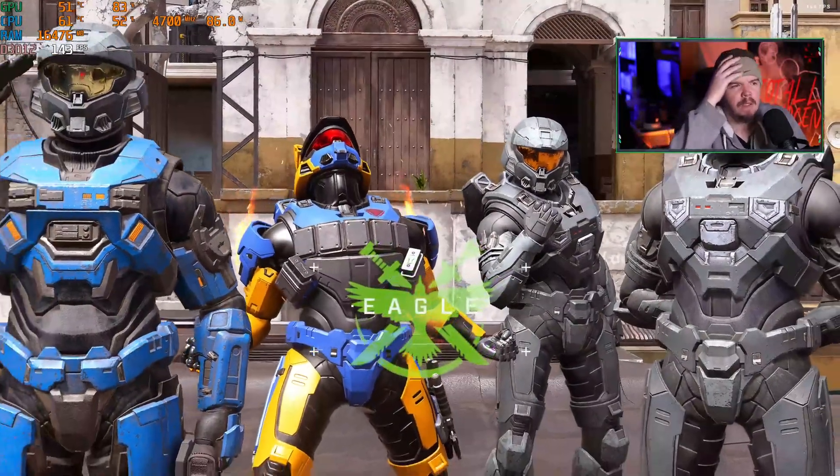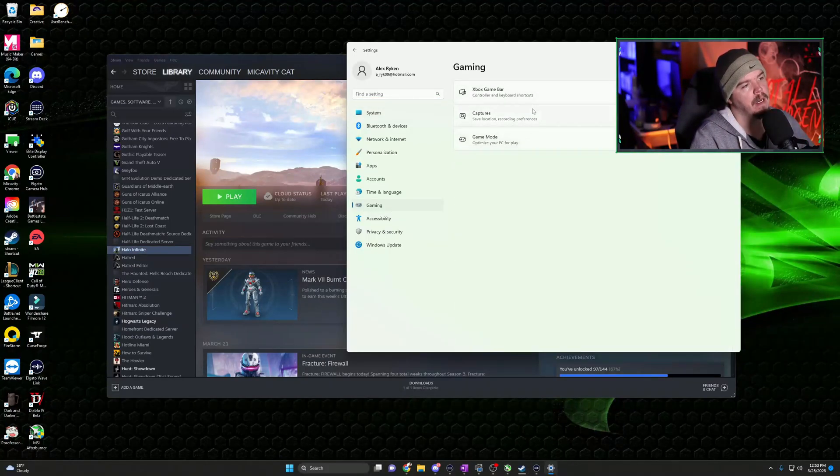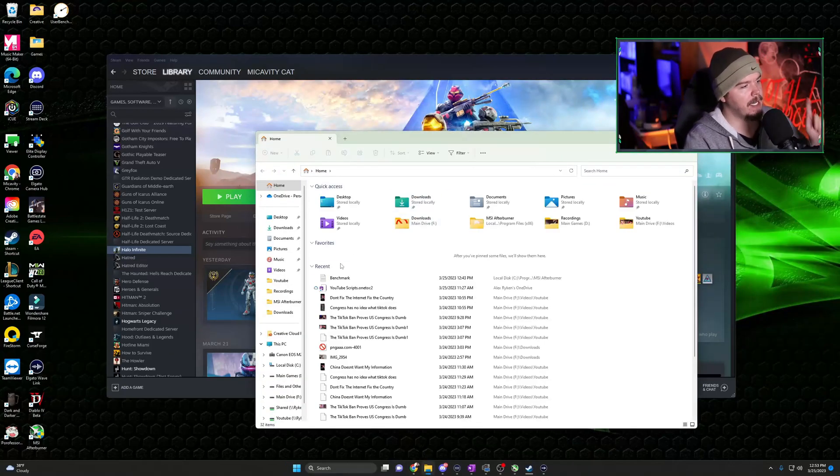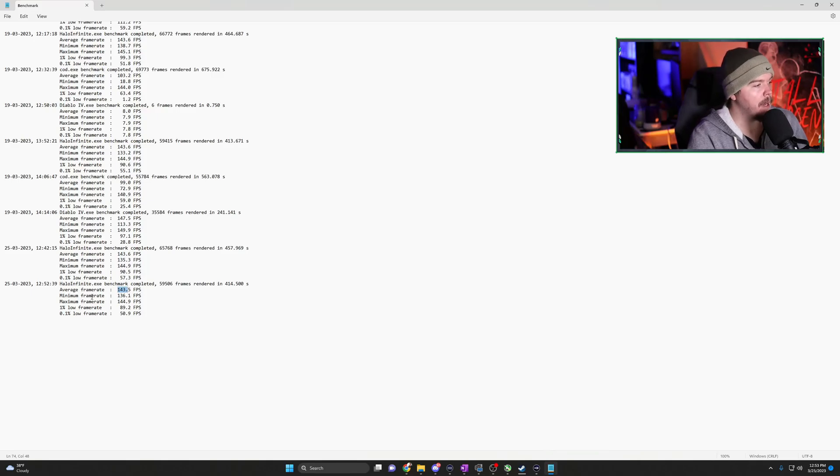It went down to 89 — so it's actually worse — but that's within the margin of error. Let me verify Game Mode was turned on. Yep, it was. Looking at the benchmarks: with Game Mode off, average was 143.6; with Game Mode on, 143.5. Minimum was higher by about one FPS, maximum was exactly the same, and one percent lows were slightly worse with Game Mode on. So I don't know if any of that actually matters. Just thought it'd be a fun test to do.